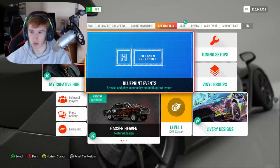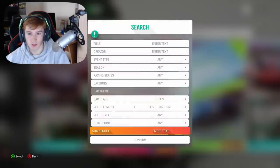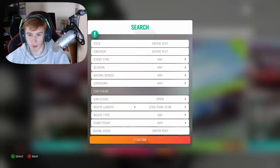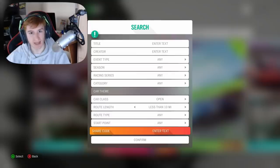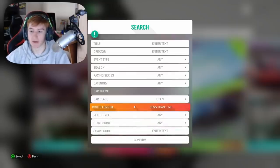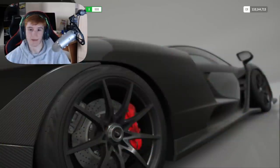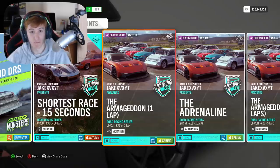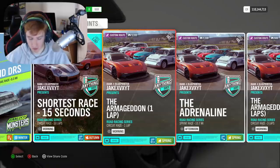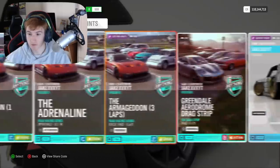Another new feature I want to look at is in the Creative Hub — you can now search for blueprint events. Every blueprint you make will have a share code, so if you want your friend to play your blueprint they put in your share code and they'll see it. You can filter: less than 10 miles, in spring, a dirt race — just like that. For example, my Armageddon race is 40 miles long — input the share code and you can play it.